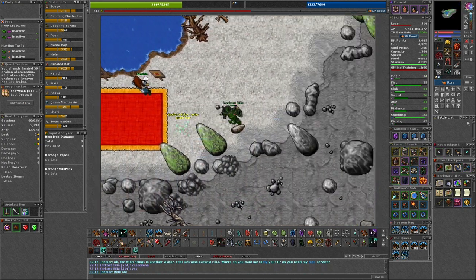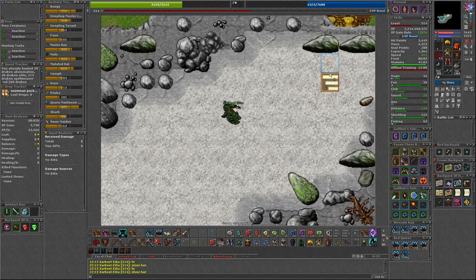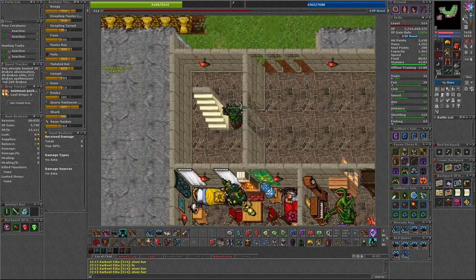Fourth is the Colossus Fortress in Kazardun. The quickest way to get here is to take the carpet and follow my path to the correct area.